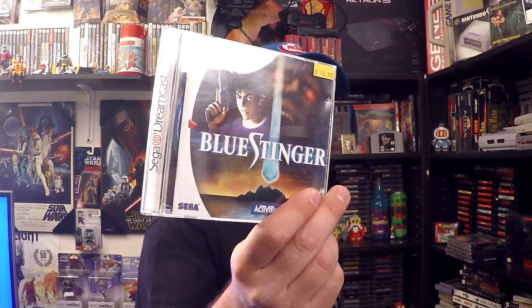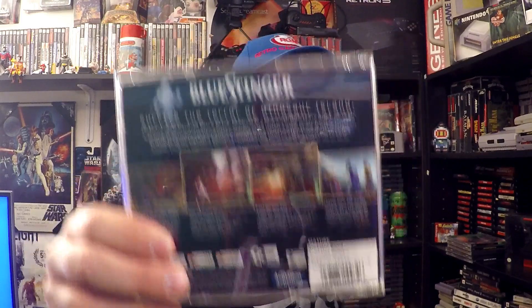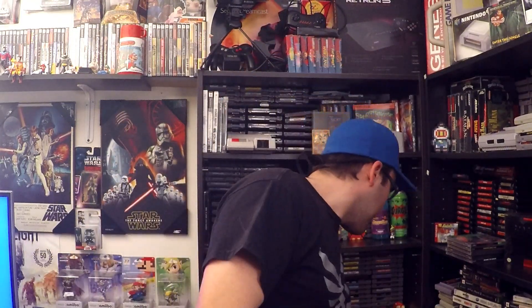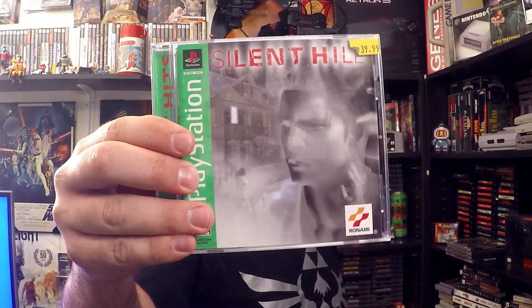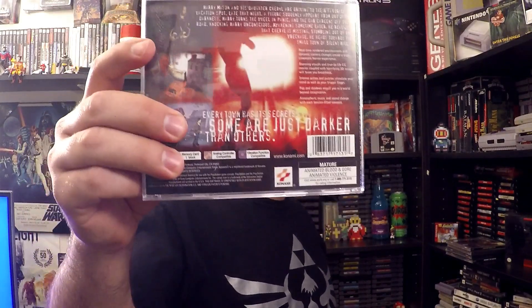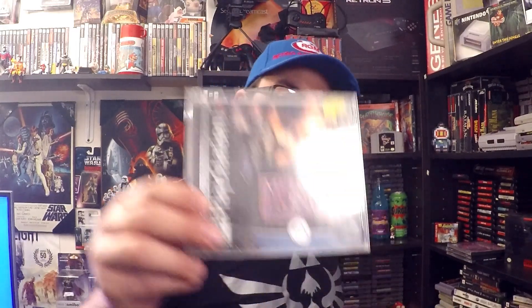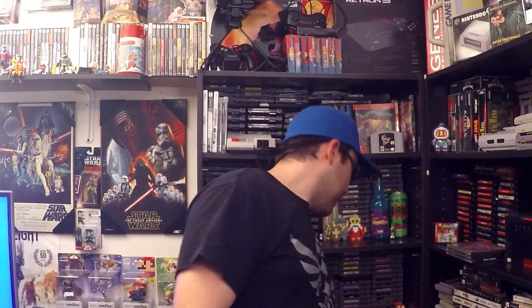We have Blue Stinger on the Dreamcast, which is a Resident Evil kind of survival horror game. Then we have Silent Hill — this is the green label — very good game. It doesn't have a lot of jump scares, but the music and the tone the game sets is just awesome, gives a very creepy feel. Medal of Honor Underground is one I used to have a long time ago and it actually got stolen from me, so I had to get that again.